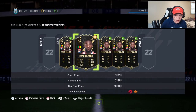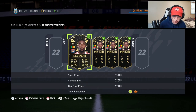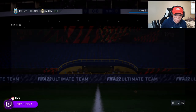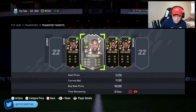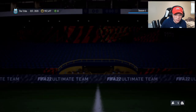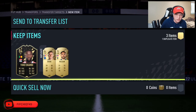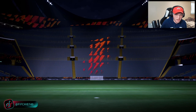If we get one for like 22,250 that's over a thousand coins after tax, which is very nice. We did pick one up for 22,500 — that's a great deal. We also picked one up for 22,250, which is 1,025 coins profit after tax just from bidding on Toko Ekambi. Over a thousand coins after tax — things you love to see.